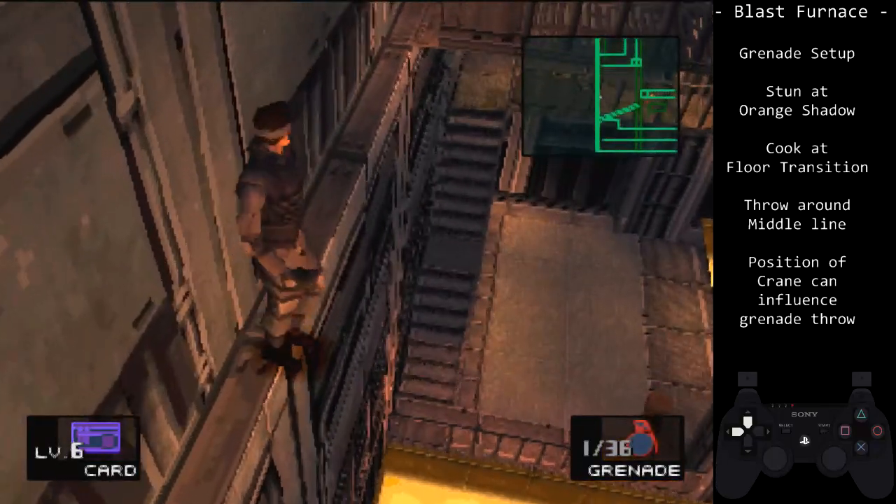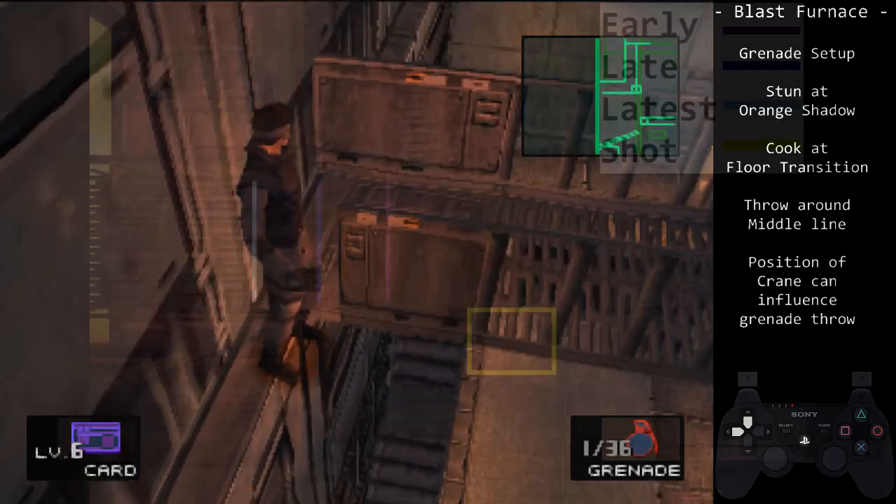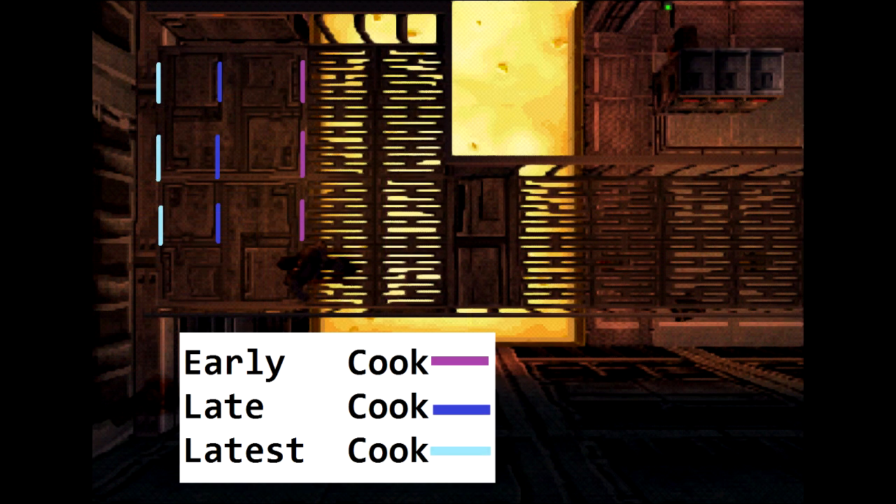It is highly recommended that you use D-pad rather than analog for movement to make the setup simple. The following two screenshots show where to cook and where to throw, depending on your preference. I recommend the early or late lines over the latest for two key reasons: one, you can adjust more to the left or right when throwing the grenade; two, poor throw timing could cause the grenade to bounce off of the wall. In this second screenshot, be aware that there are two details when throwing.